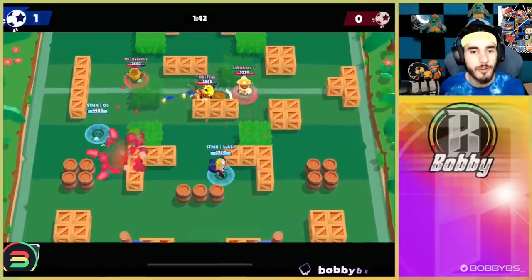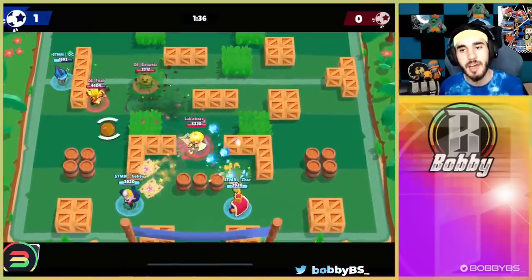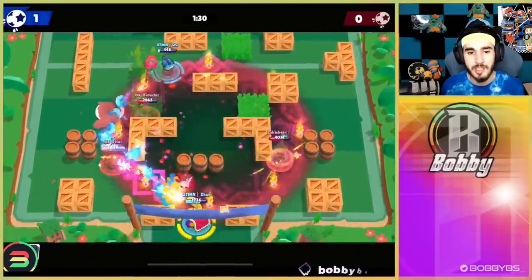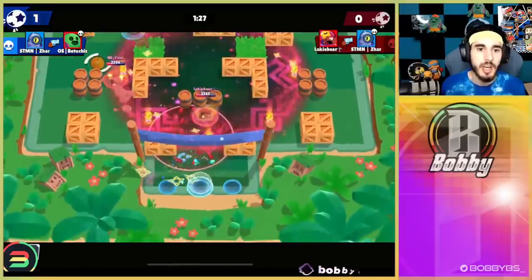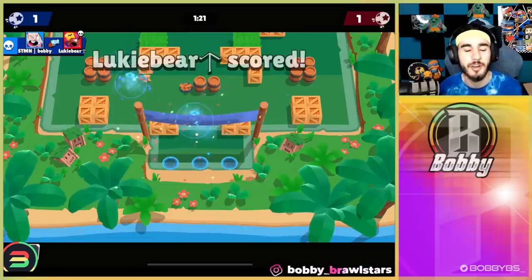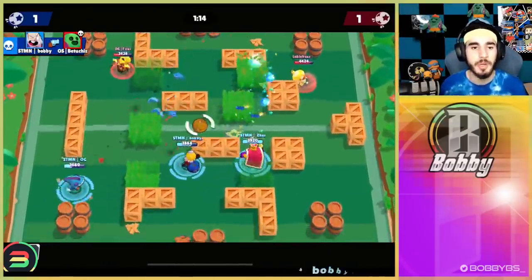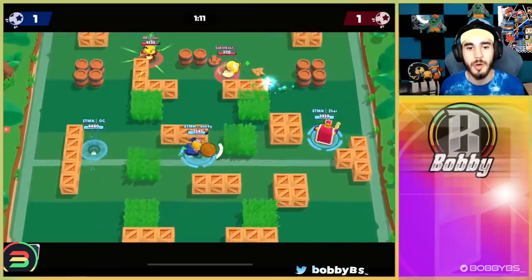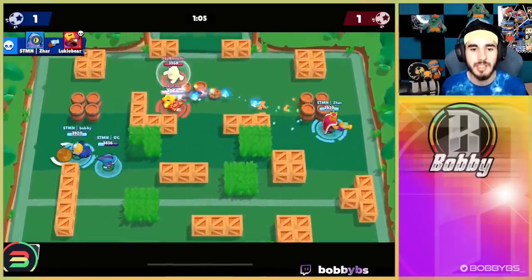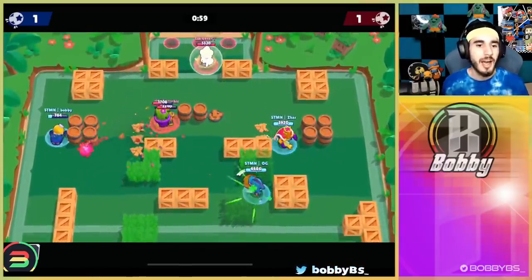Czar goes down, OG goes invisible and tries to juke but can't. Miss stun number one for me — I really do not like missing stuns. Miss stun number two. Lukey's moving up, we get a couple shots on him, I go down. Czar makes a play, kills Patouches, but OG doesn't know he's there. I get the kill on Lukey but about half a second earlier we would have had it — Lukey is going to be able to score. Things are tied up, but into their comp we do pretty well.